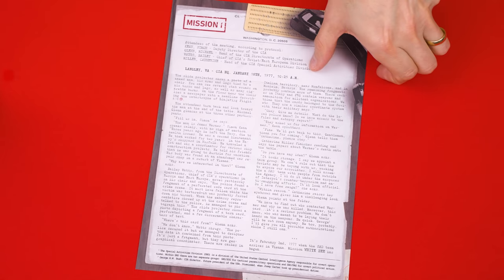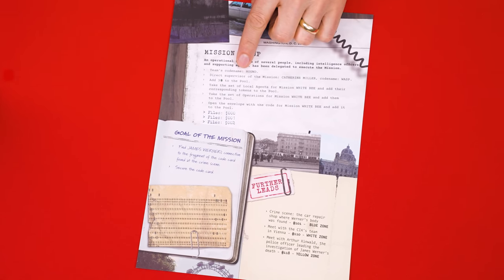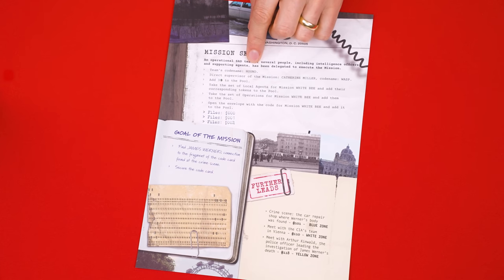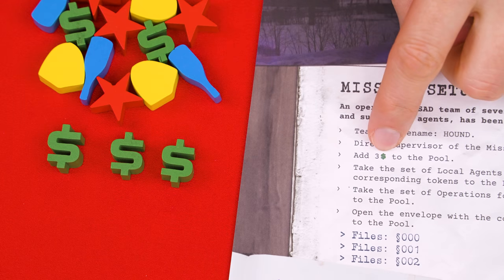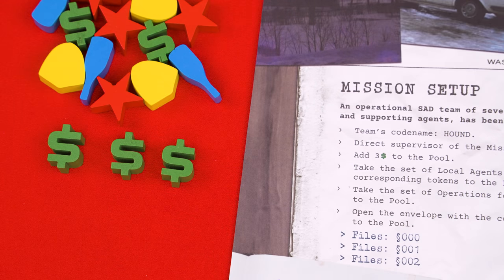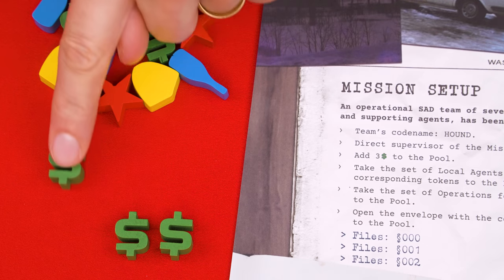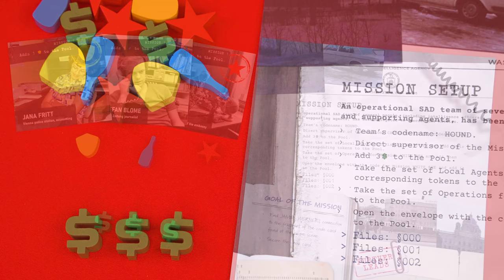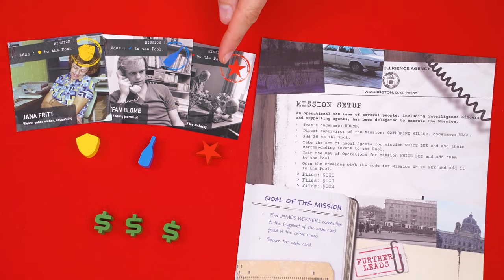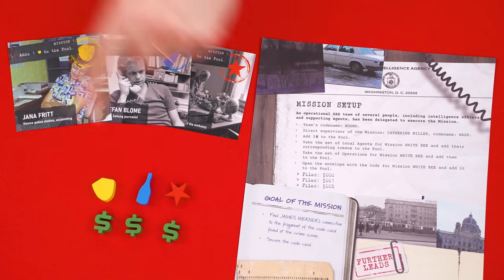Once you've read the case introduction, flip the sheet over and learn your team's code name, your supervisor and their code name, and then follow the additional setup steps. First, it says to add three of the dollar sign tokens to the pool. You separate these from the supply you created earlier, so it's clear that these tokens are the ones you have access to while playing. Then you're told to look at the local agent cards that came in the mission envelope and add their related tokens to your pool — yellow, blue, and red.